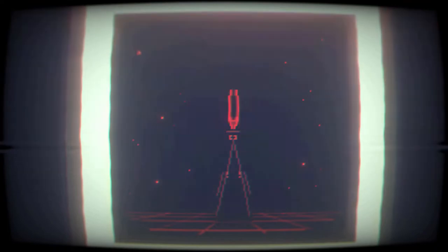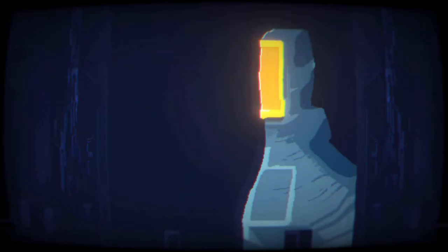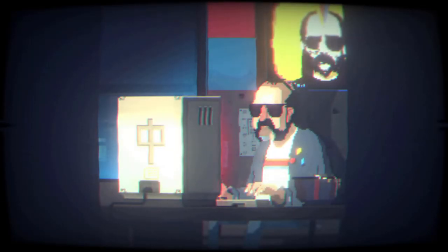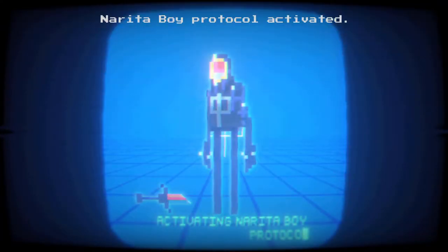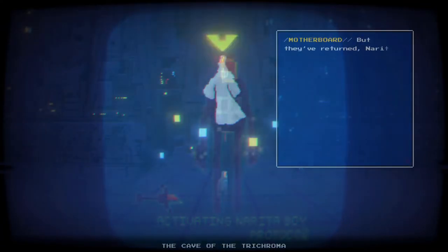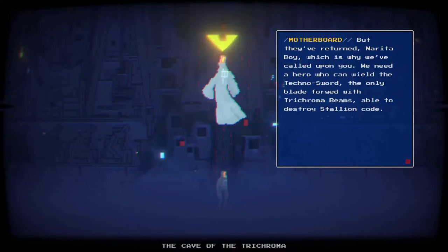The game's plot revolves around stopping a malicious program known simply as HIM, who is attempting to seize control of the digital kingdom by spreading his corrupt code throughout the world, and in the process has wiped out the creator's memory. The player takes control of Lionel's son, a young unnamed boy who is sucked into the digital kingdom through a game console his father gave him, becoming Narita Boy in the process — a character from the game of his father's making. With this newfound power, programs of the digital kingdom task him with restoring the creator's memories and restoring balance to the digital kingdom.